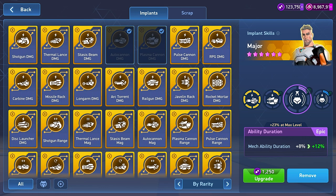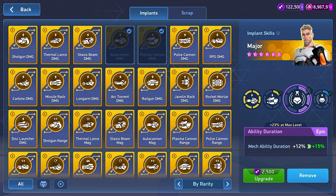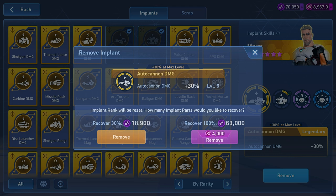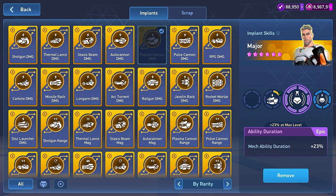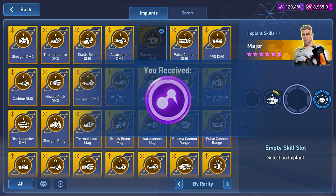What happens if I want to take an implant off one pilot and give it to another? You can remove any implant at any time, but its level gets reset when you unplug it, so you'll have to level it up again. Do I lose the parts I already invested? Not necessarily. The free method gives you back 30% of the implant parts you invested. Alternatively, you can pay a few A-coins to get the full amount back.